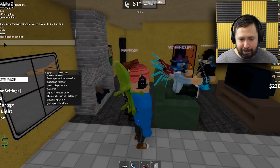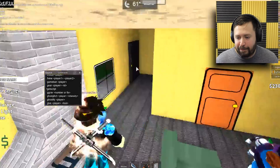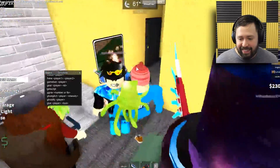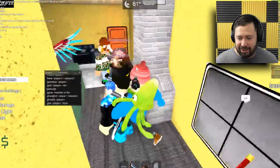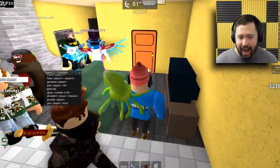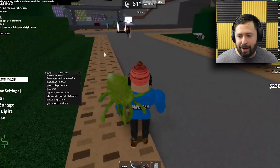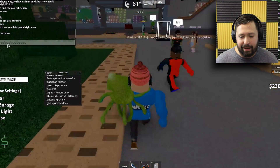Let's do a couple more admin commands on some people. There's a fire in my house! I can't believe this. I love that all my friends are hanging out in my house though - this is lit. Let's head out and see who else is around and do some more admin commands. How are you still the frog, bro? You should just reset character.